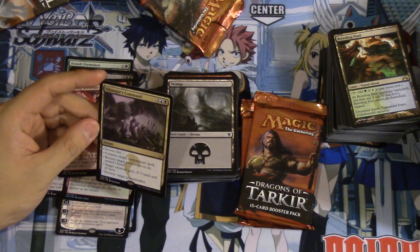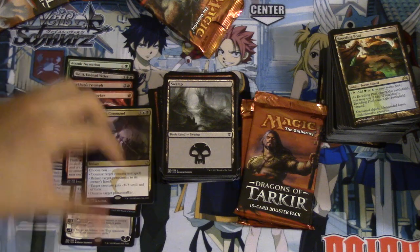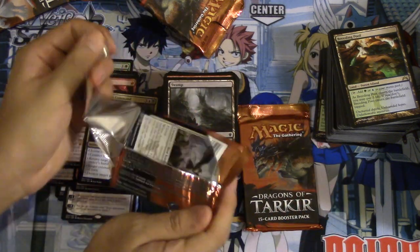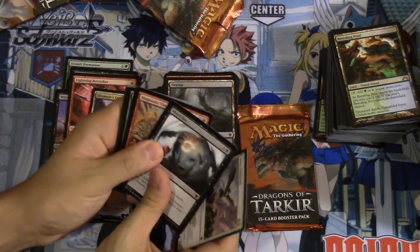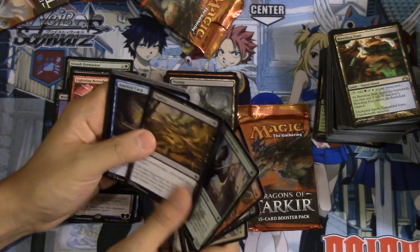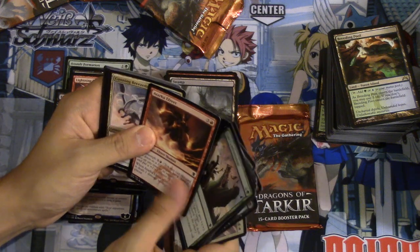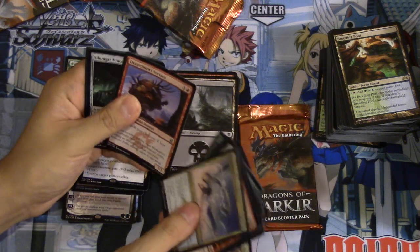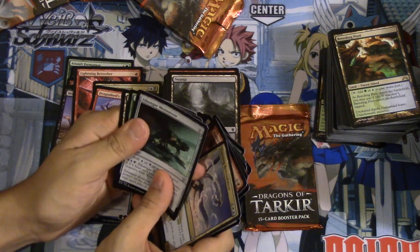Destroy target planeswalker — maybe in a blue-black control deck. Overall the value is a lot better than most fat packs I've opened. Flattened is pretty good. Ancient Carp — Cunning Breeze, I thought this was another Narset for a second. Dragon Lure, Servant — pretty good, worth a few bucks and very good for speculation. No foil in this one.